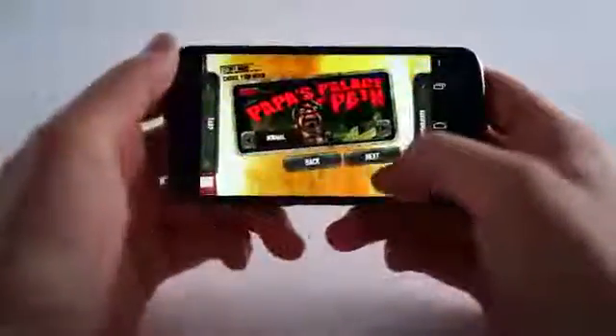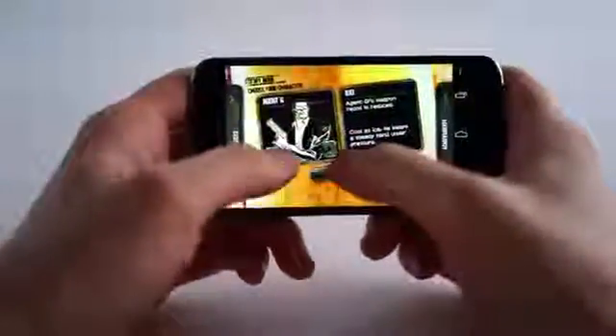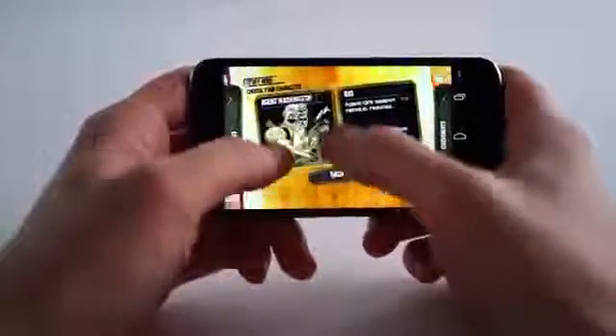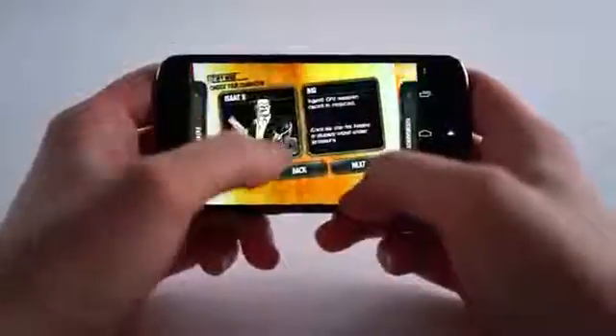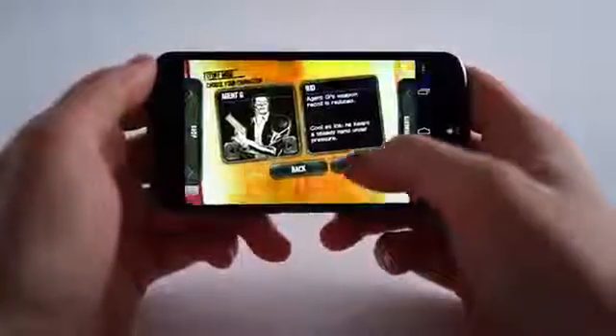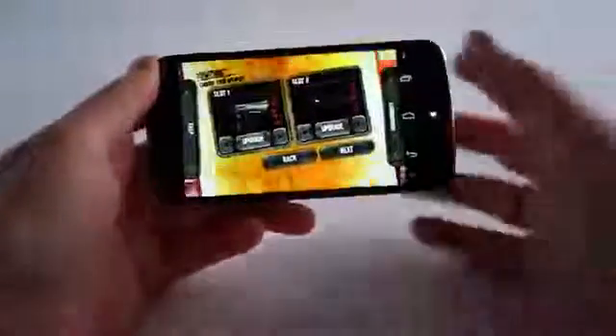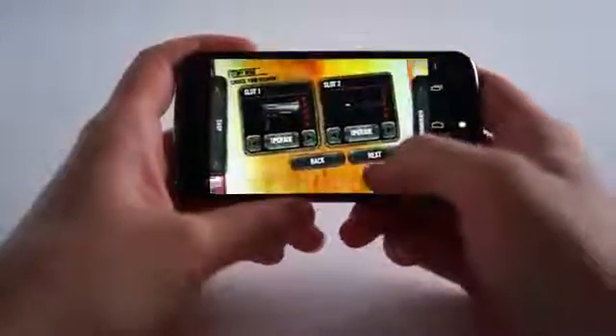Let's go ahead and start with Papa's Palace of Pain. We're going to click Next and go to Rock the House, which is kind of like a tutorial. You can choose your two different agents — FBI guys investigating some crazy happenings in an old mansion: Agent G or Isaac Washington. You have two guns and you can upgrade them by earning in-game cash through headshots, earning points, and doing combos.